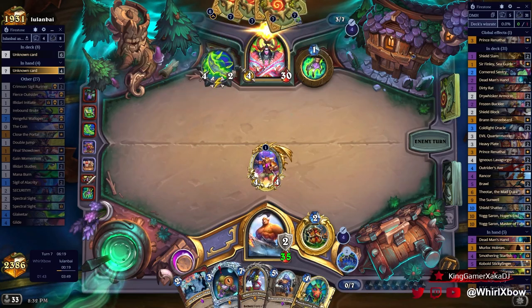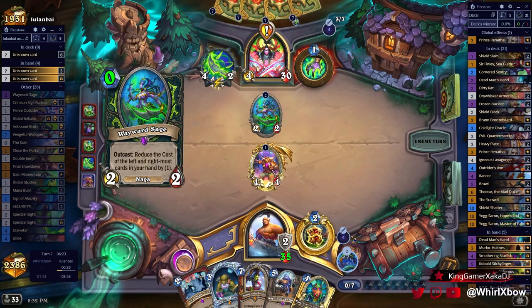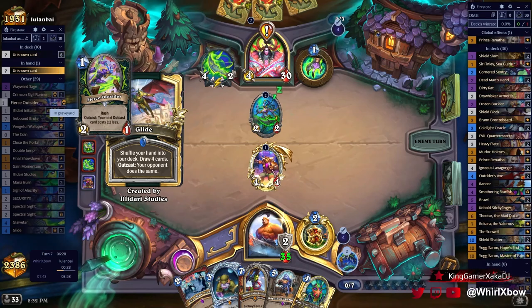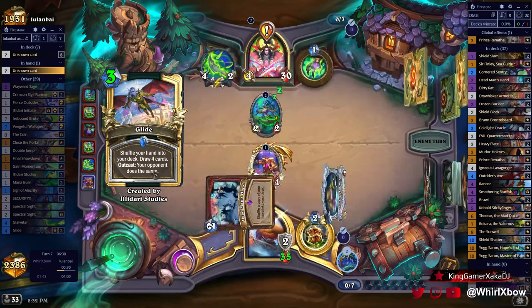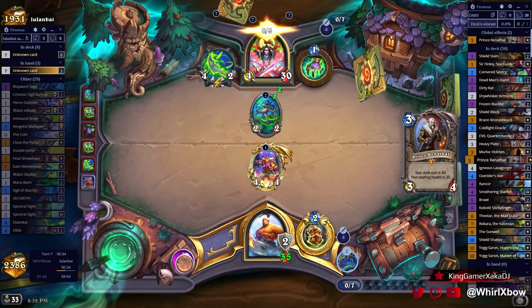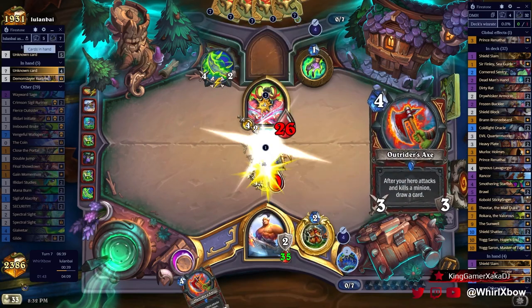And I just win by making this game go long. Also, if I draw the second Dead Man's Hand, he can't draw it from me. Maybe I find Dirty Rat to eat the Tony — that's the main thing I want to do right now: eat Tony.